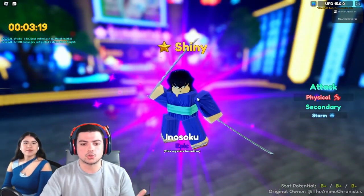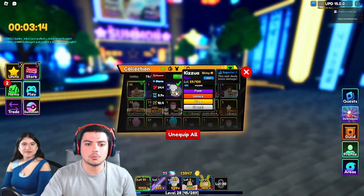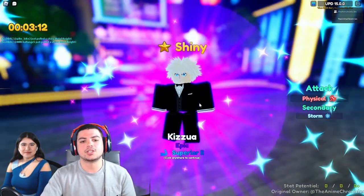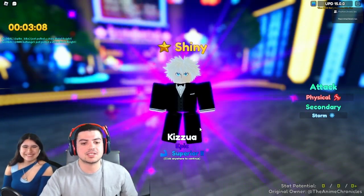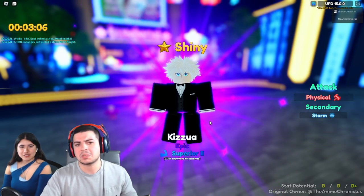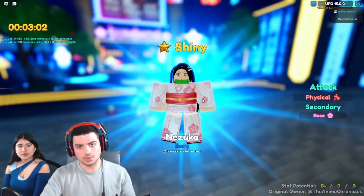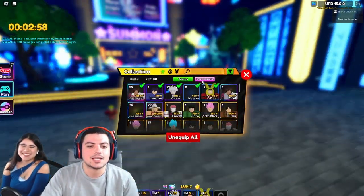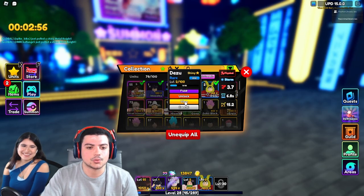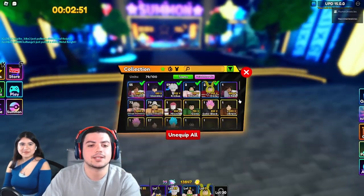I also have Inosuke, looking very interesting in this outfit — not going to comment anymore on that. Killua, looking spiffy as hell, and he has Superior too, which is a nice little plus. And then we have Nezuko — of course, who doesn't love Nezuko — and she looks adorable in this kimono. And lastly we have Deku, Deku from My Hero Academia. What an amazing lineup we have today.